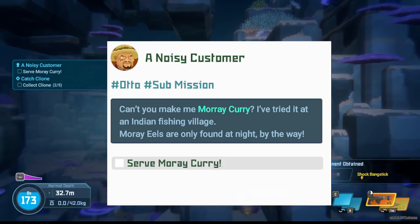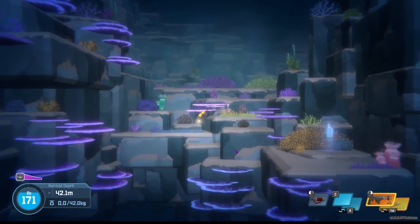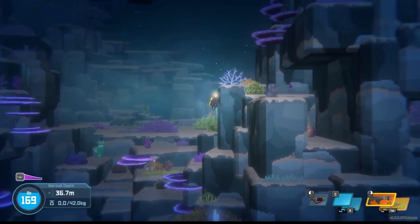There is a quest called A Noisy Customer where Otto comes in and says, 'Can't you make me moray curry? I've tried it in an Indian fishing village.' Moray eels are only found at night, by the way, and then you have to serve him moray curry in order to complete the request.